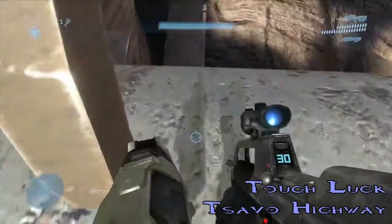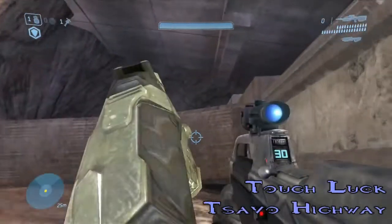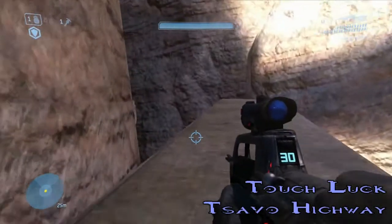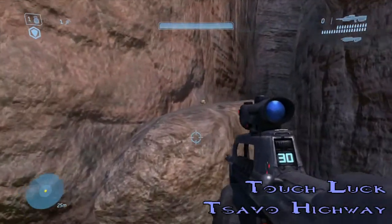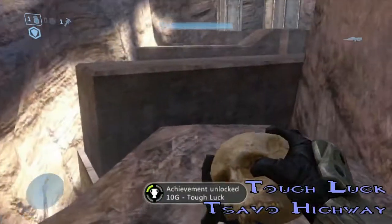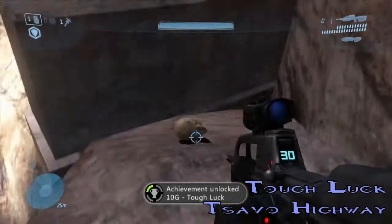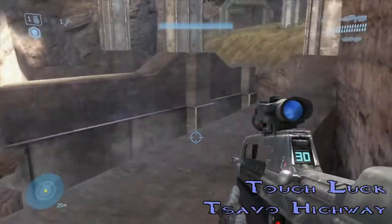This is the Tough Luck Skull on the mission Tsavo Highway. Once you get to that weird pipe, you just go over it — you can also go underneath and do some parkour, but going over is a lot easier. Hop over to this rock ledge and you'll find the Tough Luck Skull, which makes enemies more evasive — every time you shoot them, they'll try to dodge out of the way, or every time you throw a grenade, they'll dive out of the way.